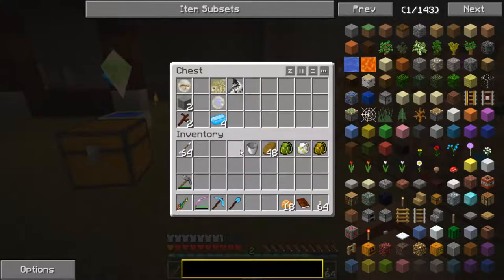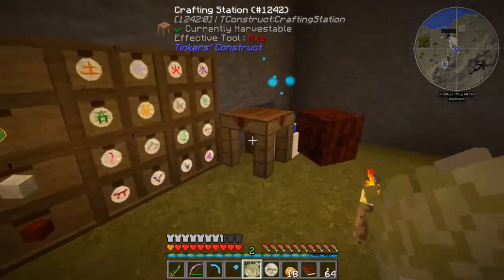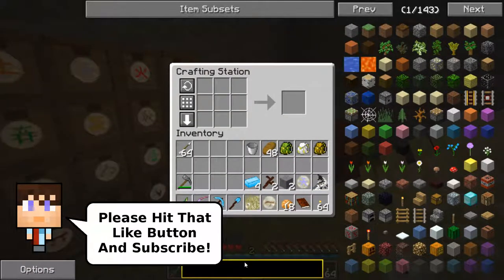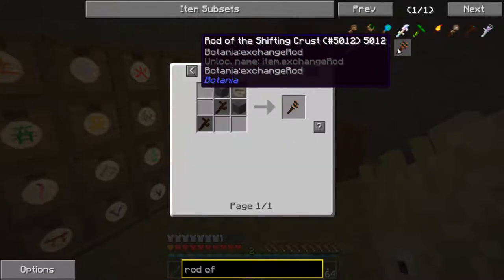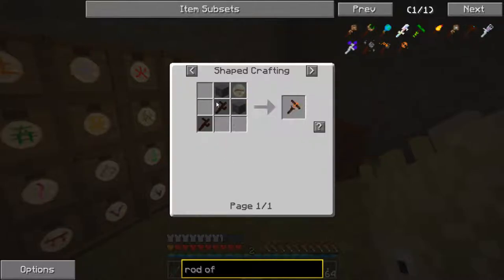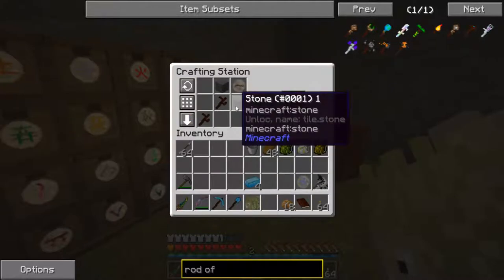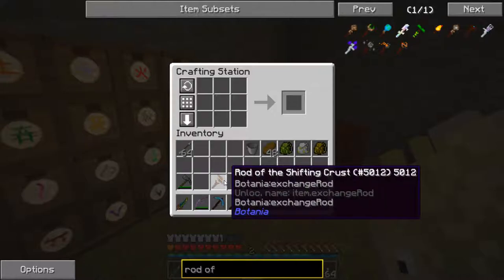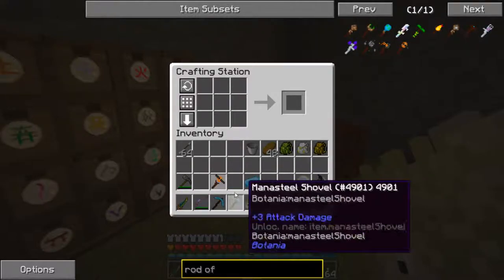Let's start off in here. I've got a couple of things here, so let me go ahead and grab all this stuff and we're going to come over here and start off with what is known as a rod of shifting crust. That is made from two living wood twigs, two stone, and a rune of sloth. Let's shift click that — we've got everything we need and we now have a rod of the shifting crust. This allows us to place dirt very easily.